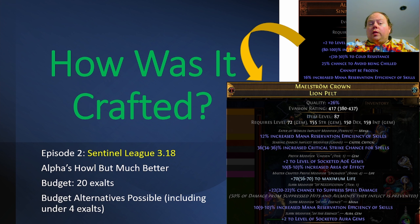It's going to have tier one spell suppression on the non-budget version; the budget version is going to forgo that. It's going to have the Deafening Essence of Loathing exclusive 10% mana reservation efficiency of skills, and then it's going to have the Eater of Worlds implicit 12% mana reservation efficiency of skills, or a little bit lower on the budget versions.